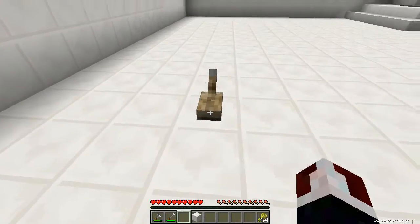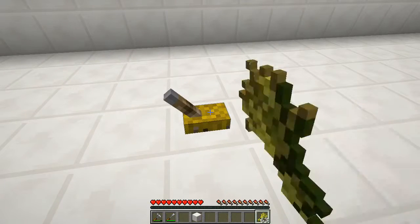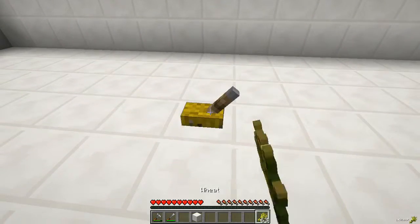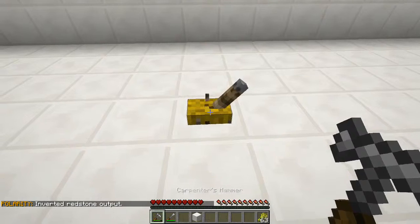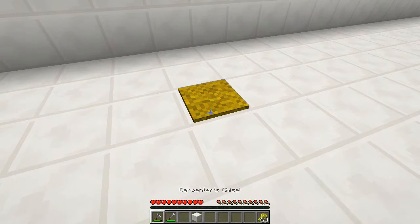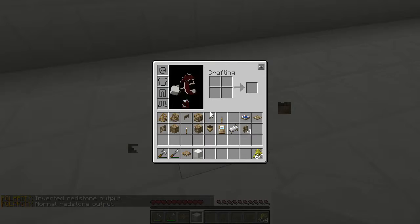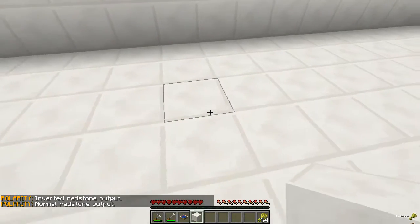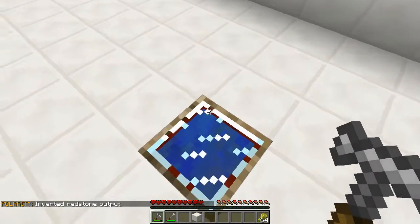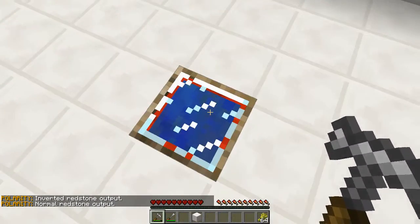Next is the carpenter's lever. You can place stuff on it. Right clicking with it, and shift right clicking lets you pop the item off. If you right click you can invert the output. Next is the carpenter's pressure plate — you can do all the same kinds of stuff and right clicking inverts the redstone output. With the carpenter's daylight sensor, which looks really cool, you can invert the redstone output: inverted means no signal when there's sun; normal means there's a signal when there's sun.